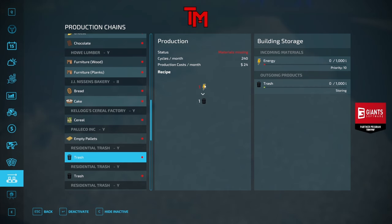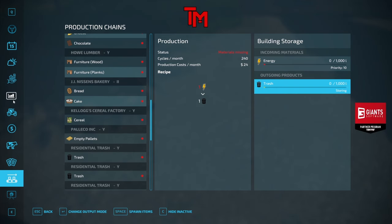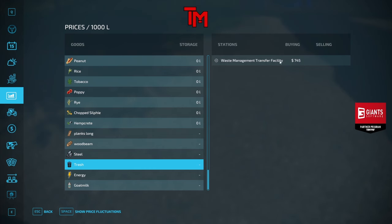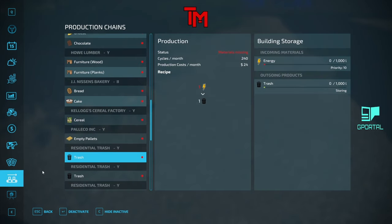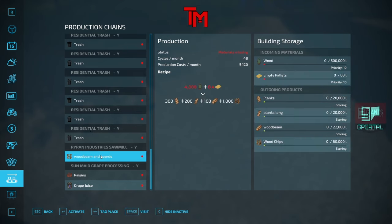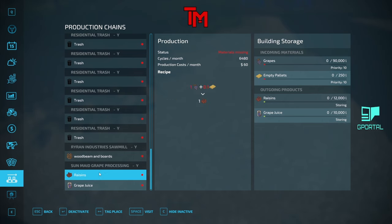You have residential trash — you can distribute the energy from your BGA. You do get trash and you get money for trash at waste management. Your things are making trash from your energy — there's a lot of them so you can do a whole trash pickup thing. There are boards and things where you put in your wood and empty pallets and you get out planks, and also raisins and grape juice.